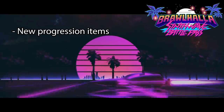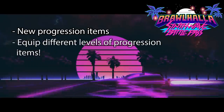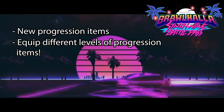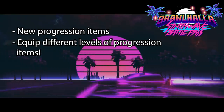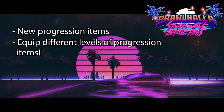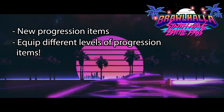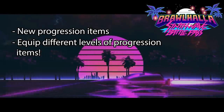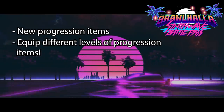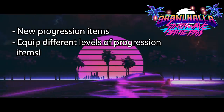Speaking of progression items: a lot of people were wanting to be able to equip the level 1 or level 2 versions of those skins after you've already got the level 3. You couldn't do that in Battle Pass 1, but in the Synthwave Battle Pass you can equip different levels of progression items. That is awesome. I don't know if it's retroactive to the Battle Pass 1 items — they didn't say. I really hope it is. Those skins are already in the game, so it seems like they just need a UI interface where you can choose which skin you want.